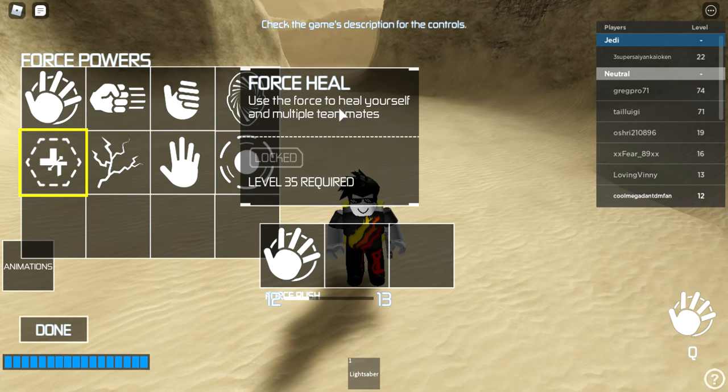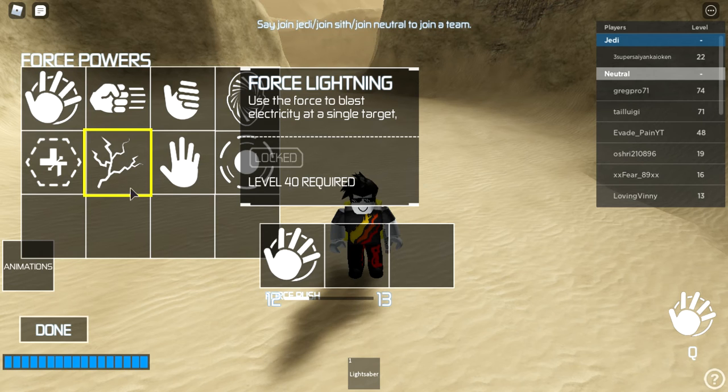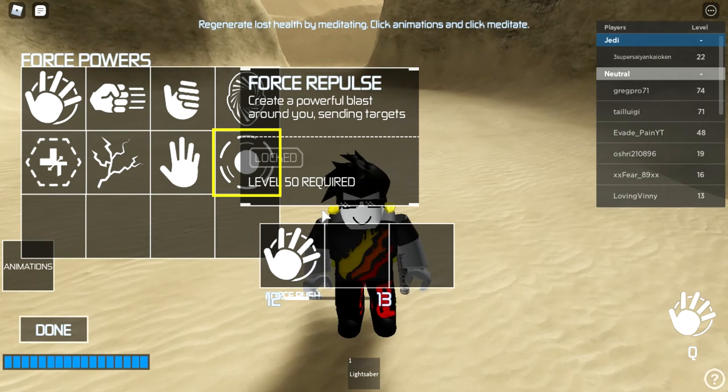Force Heal at level 35 lets you heal yourself faster than meditating. Force Lightning at level 40 is basically Force Choke but does way more damage — you put lightning on someone and it deals heavy damage. Force Freeze lets you freeze a fleeing enemy so you can close in and finish them. Finally, Force Repulse at level 50 sends a massive blast around you that can quickly finish off anyone close by.